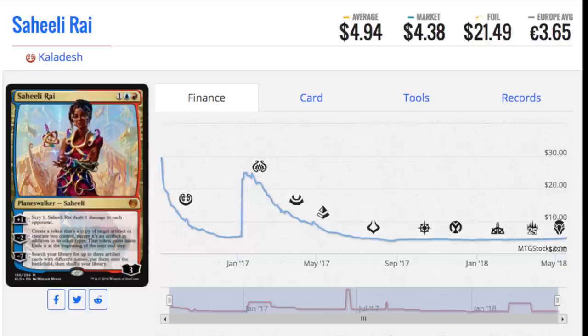Today I'm going to talk about the top five cards I'm going to hold and buy into after rotation. Rotation is coming soon and we're rotating four different sets, starting with Kaladesh and ending with Hour of Devastation, including Amonkhet and Aether Revolt in the middle.